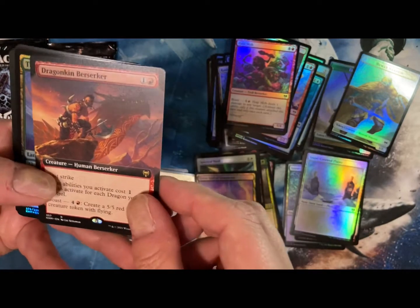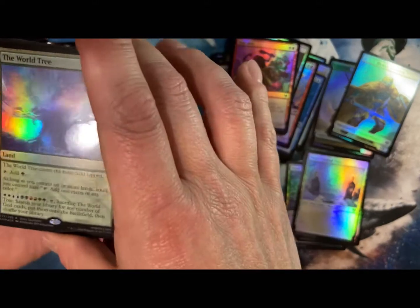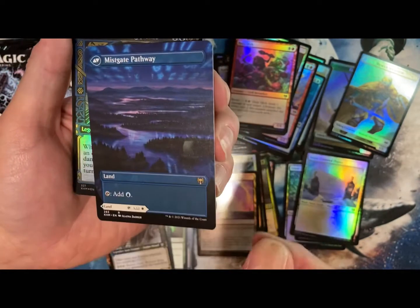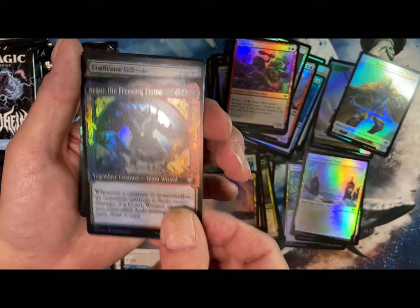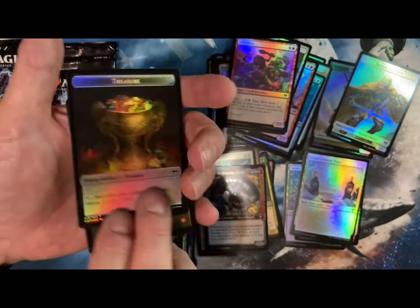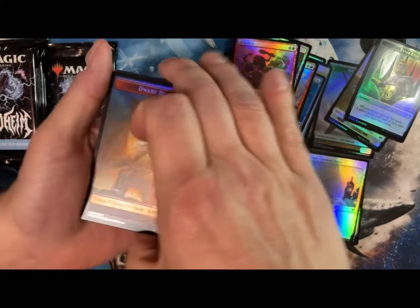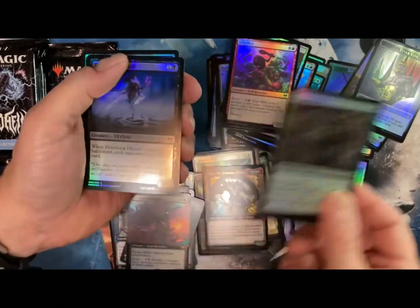Crown. Dragonkin Berserker. World Tree. Narfi. And one of the flippy-doo land cards. Eradicator Valkyrie. And our foil token — even the tokens are cool. Look how awesome that is. There could be a card all by itself.